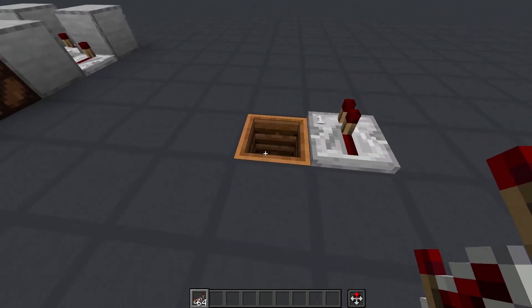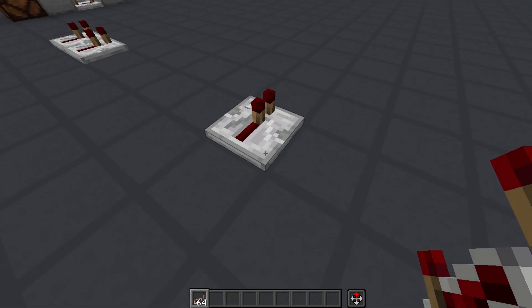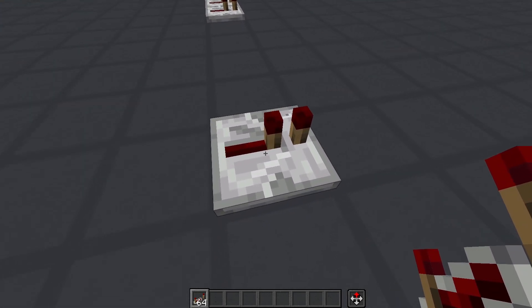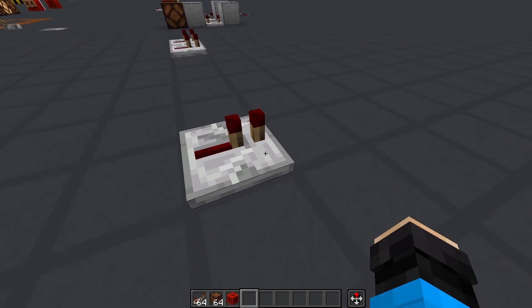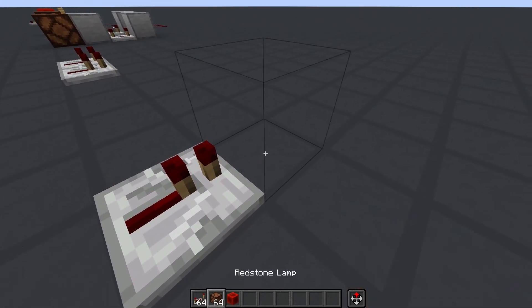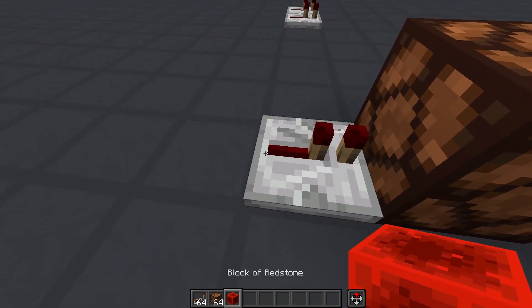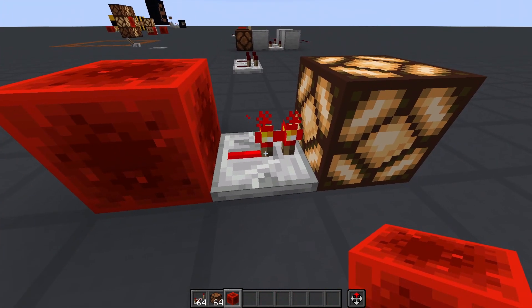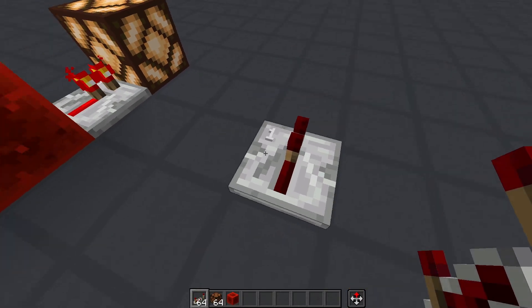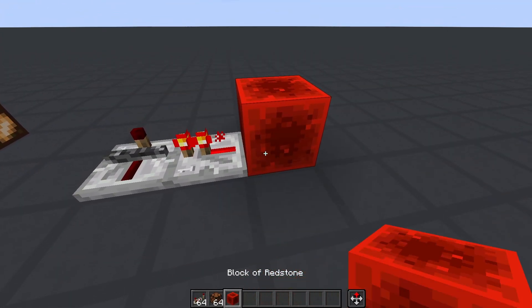The repeater needs a surface with a solid rim to be placed on and has four functional sides. You identify the sides with respect to the torch stubs and the red track it has. The side with the torch stub that's not in the track is the output — this is where the repeater will provide power. The opposite side with the track is the input — this is where the repeater receives power. The remaining two sides are for input from other repeaters and comparators for locking, which we'll discuss later.